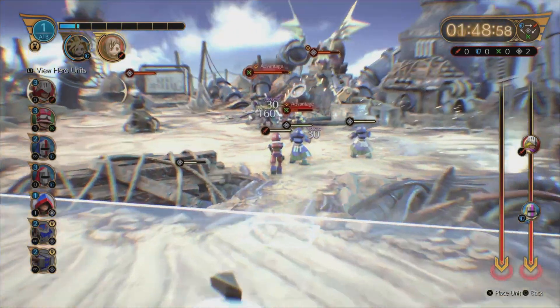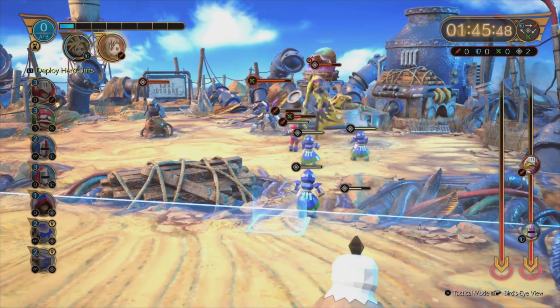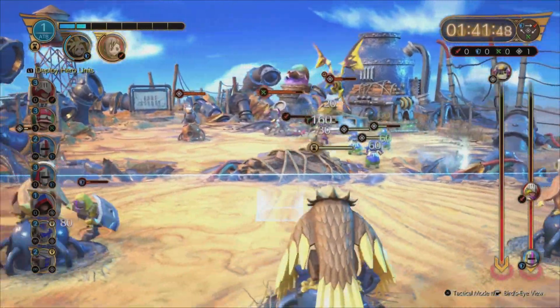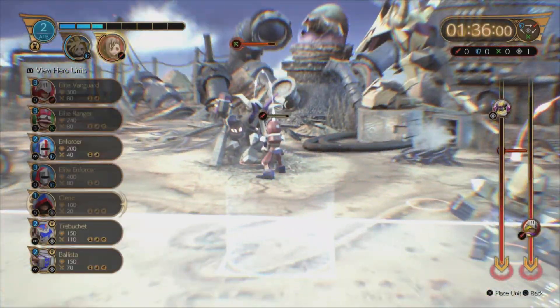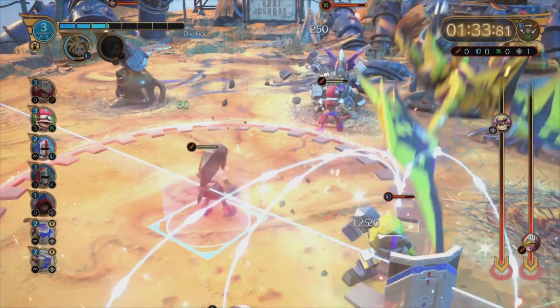Just keep alternating between Elite Vanguard, Enforcer, and Clerics. Tifa's ready to use — actually, do send Tifa out. As soon as the line gets to the top, send her out.